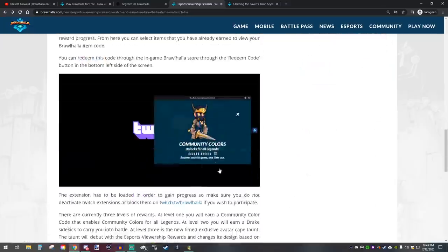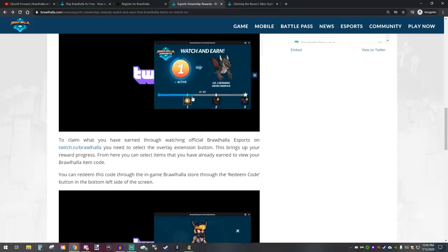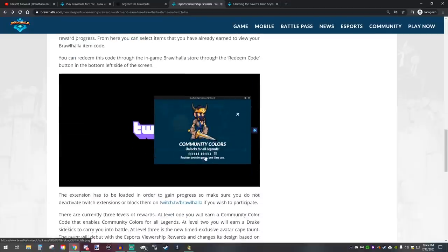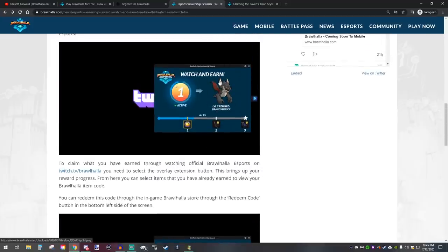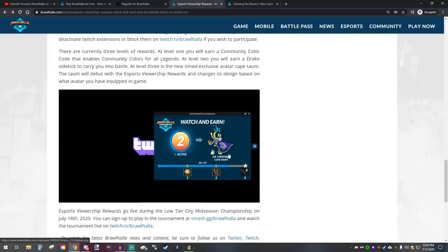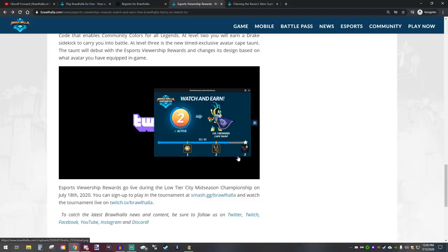There's going to be three different tiers of rewards. The first tier is community colors — super easy and free just by watching Brawlhalla esports. Once you have the reward, click on the extension, it'll show your progress, click on the community colors and it'll give you a code to activate in Brawlhalla. The second reward is the Drake sidekick, which costs a few dollars in the store, so you get that for free. The final reward is a cape taunt that uses your avatar — whatever avatar you have equipped will show on the cape.